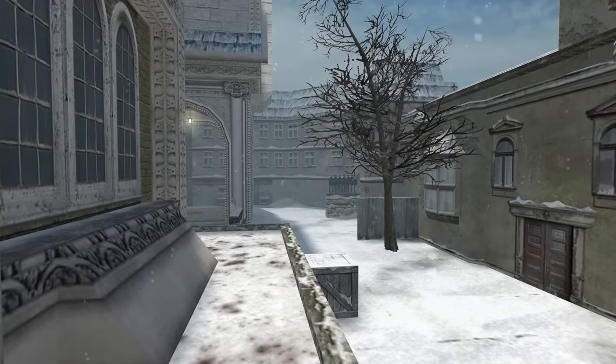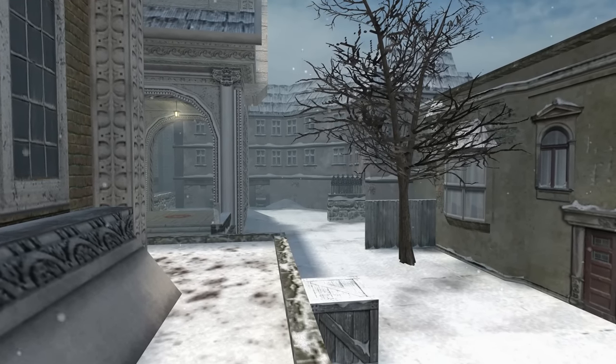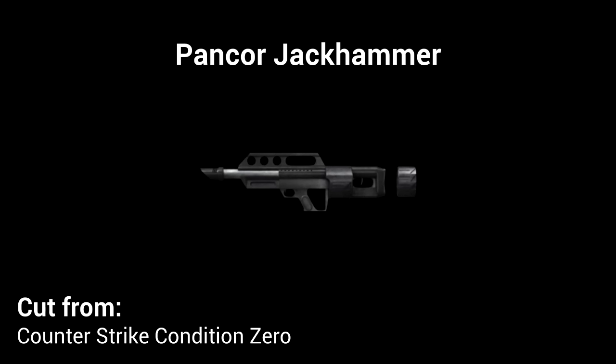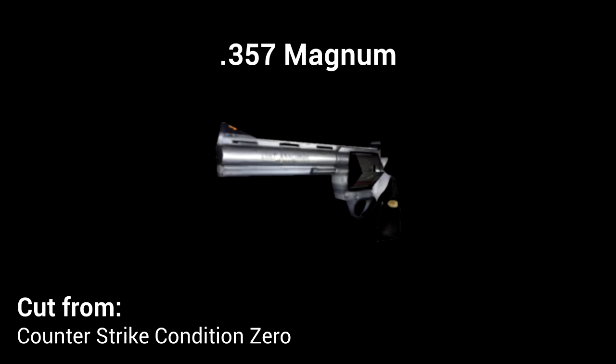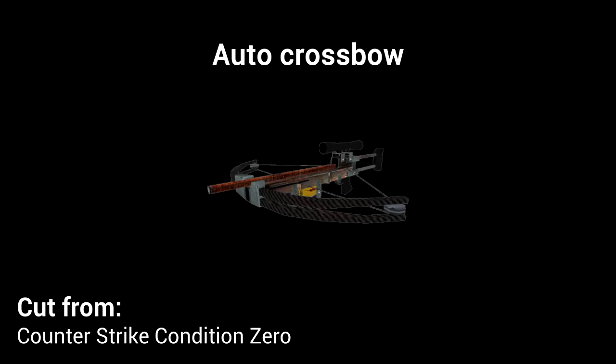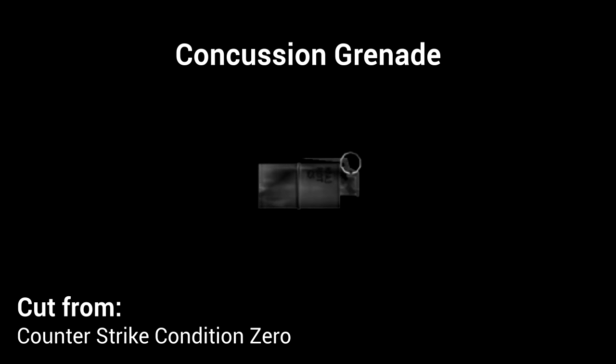There are also a number of weapons that fall under cut content — meaning they never made it into any version of Counter-Strike officially — so not a lot of information is available on them. These include: the Pancor Jackhammer, based on the real-world jackhammer shotgun; the .357 Magnum, based on the Half-Life Smith & Wesson .357 Magnum; the Auto Crossbow, firing poison-tipped bolts; the M79, based on the real-world M79 grenade launcher; the HK69, based on the H&K HK69A1 grenade launcher; the CS grenade, which would emit a cloud of toxic nerve gas; the concussion grenade, which would stun enemies much like a flashbang; and the suicide belt — I'm sure we can guess what that one's for.